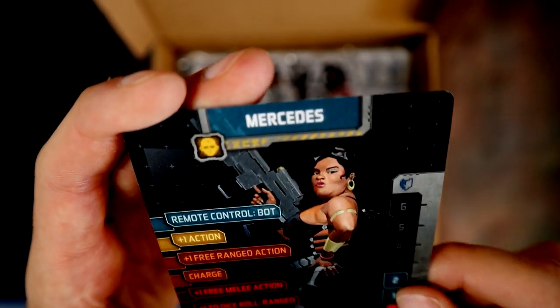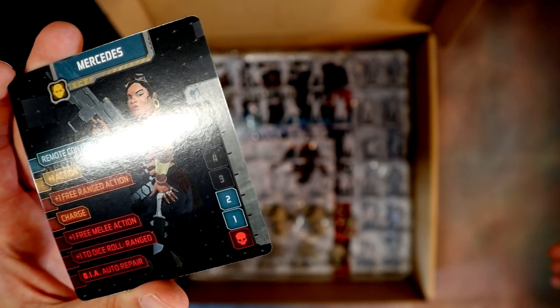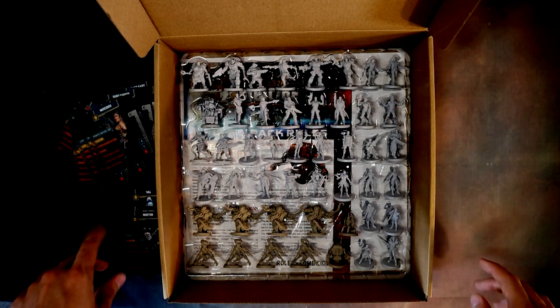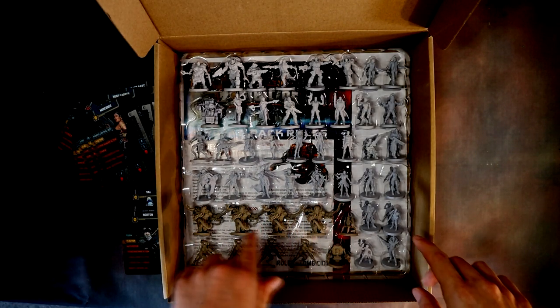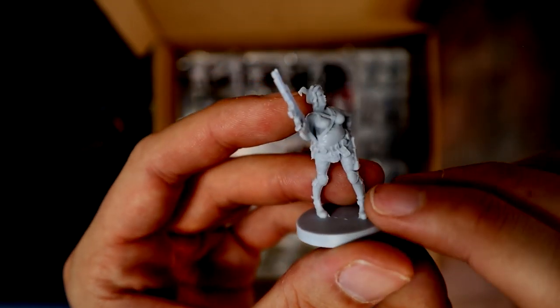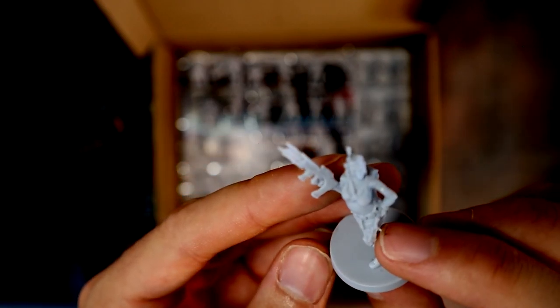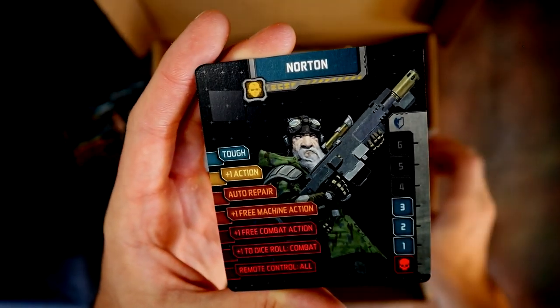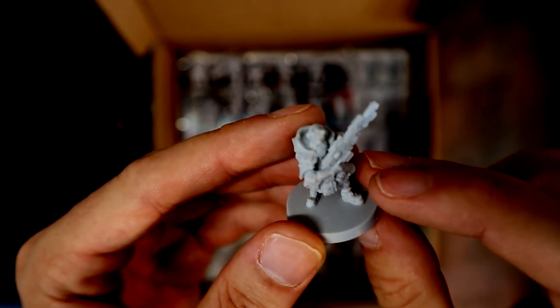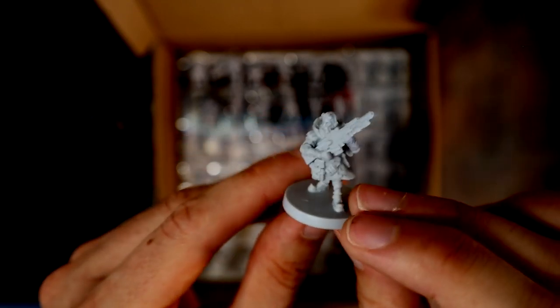Then we have Mercedes — a larger, curvier lady. Her model has tiny legs with a larger upper half. Then Norton — the dwarf character, easy to find. He's got a gun bigger than he is, which is perfect. Love this guy.